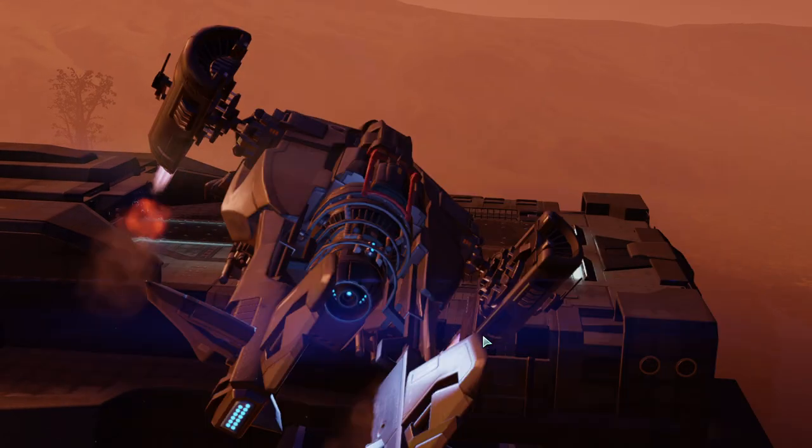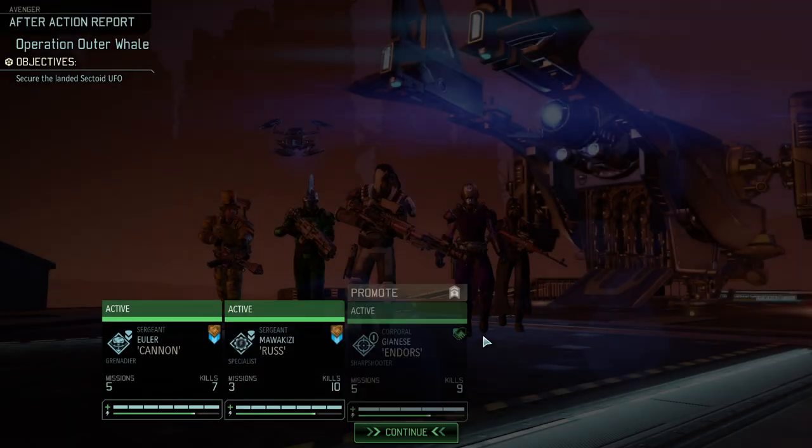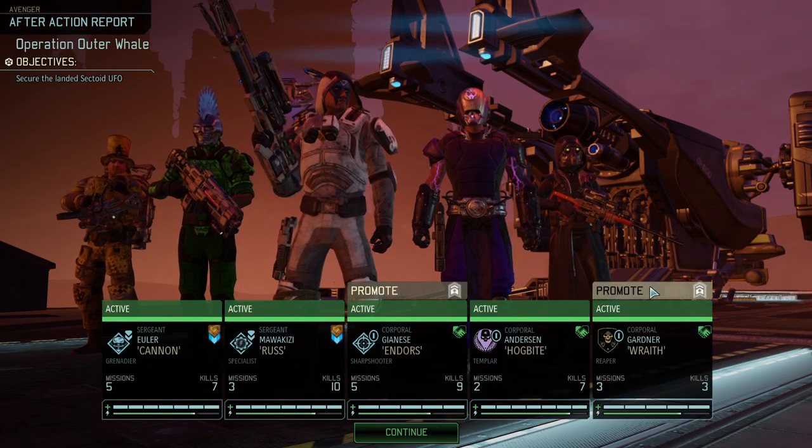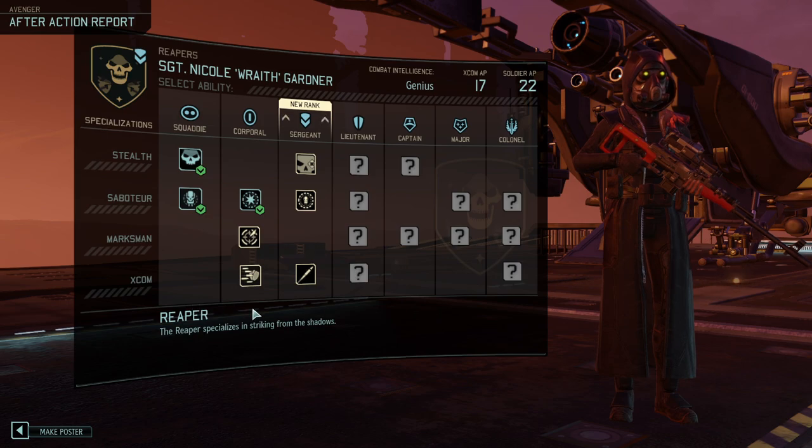A lot of sectoids, just a few hit points to go through — packs of three to four. That was an interesting type of enemy, but sectoids without any backup, specifically if you have melee combatants, they fall victim to Hogbite. What were they realistically going to do? I could see a world — maybe not yet, but at a higher level — where Hogbite could even solo the entirety of the sectoid forces.